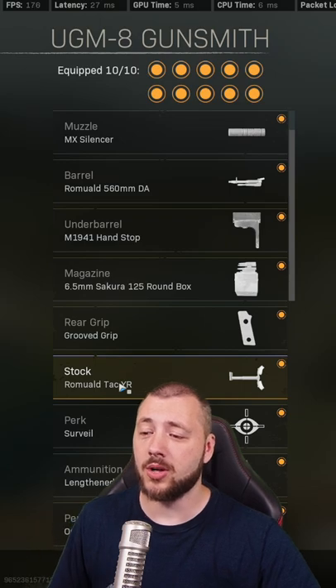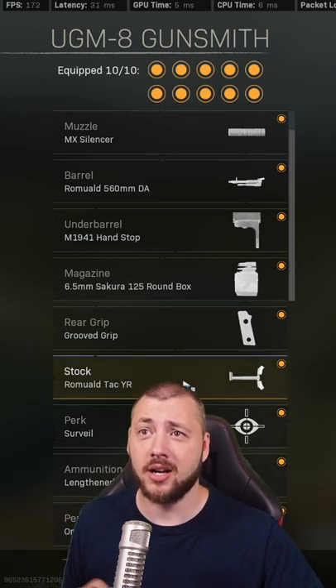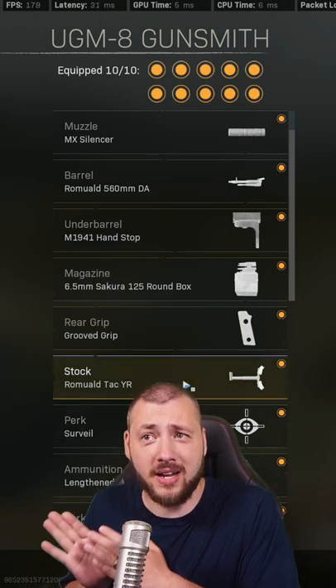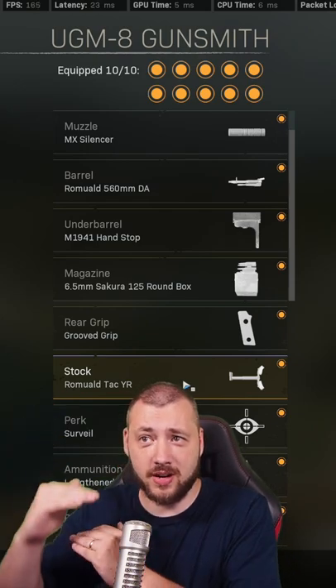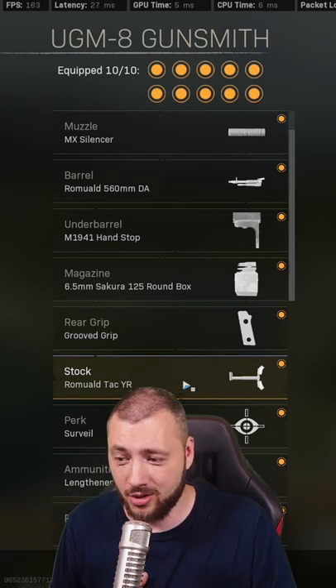Then very important: you need the Romuald Pack YR stock because it reduces the first five shots' initial fire and recoil. No other attachment does it that much. Bringing the first five shots always together, creating that no recoil.